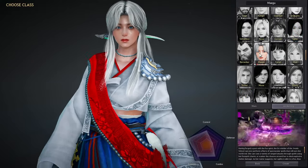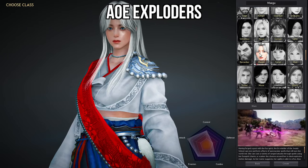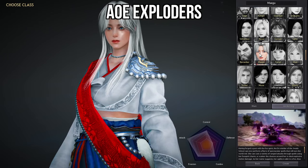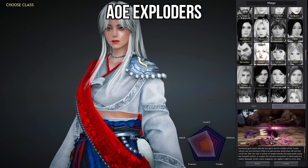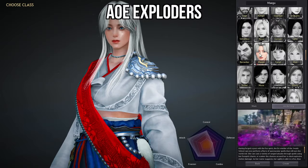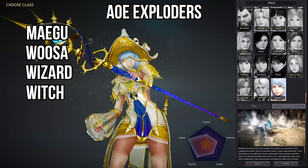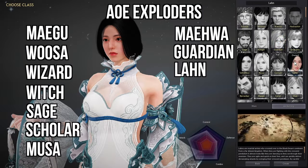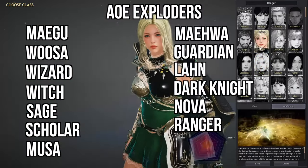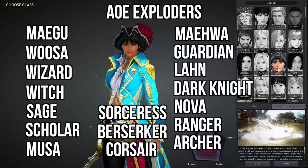The next grouping is the AoE Exploders. This grouping is similar to the Hard Hitters, but these are the classes that emphasize area of effects to eliminate all their foes, and they have a ton of different options to do so. Starting off this list would be Megu, then Woosa, Wizard, Witch, the Sage, Scholar, the Musa, Maewa, Guardian, Lahn, Dark Knight, Nova, Ranger, Archer, Sorceress, Berserker, and the Corsair.